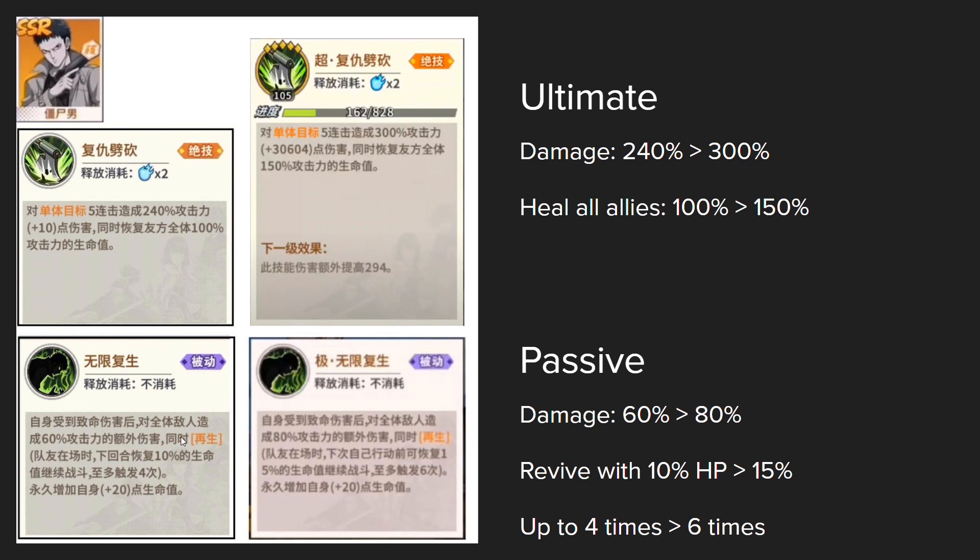You can also revive on your next turn if your team still has at least one ally remaining. You will revive on your next turn with 10% HP, which increases to 15%. Your ultimate also revives you. Usually it only activates up to 4 times, but if you have the Enhanced Passive, you can actually revive up to 6 times, which is pretty crazy.